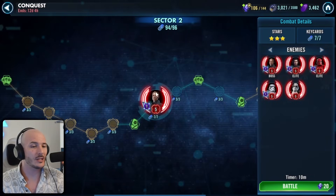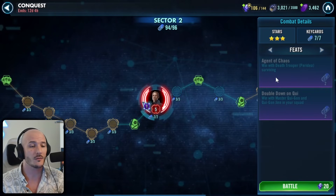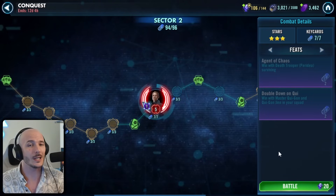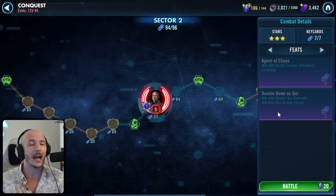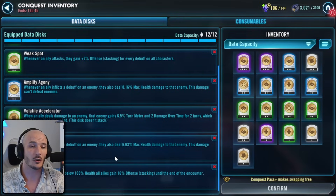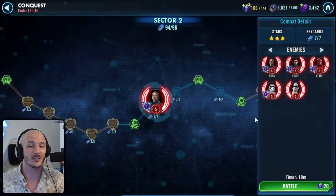Mid-sector boss for this particular sector — we're going up against a Hux team and we need to do two feats. One is having Death Trooper Peridia surviving, and one is with Master Qui-Gon Jinn and OG Qui-Gon Jinn. What I'd recommend is if you've got a couple of GLs, particularly something like Lord Vader, you can do both of these feats in one battle by using a Lord Vader lead with Maul and then throwing these three characters in. You're really looking for a setup like this in Data Discs: Voluntary Vanguard, Weak Spot, Amplify Agony, Volatile Accelerator, Amplify Agony, and Ruthless Offense.